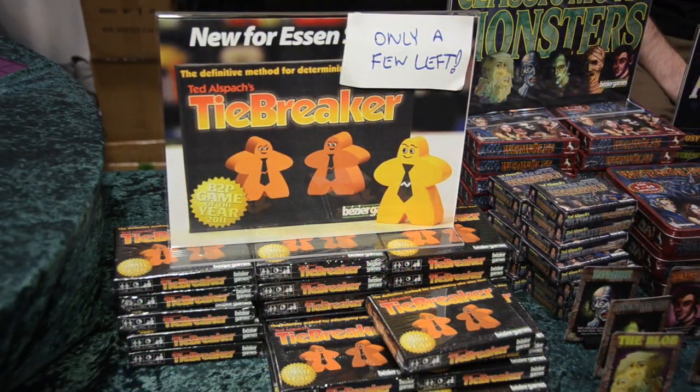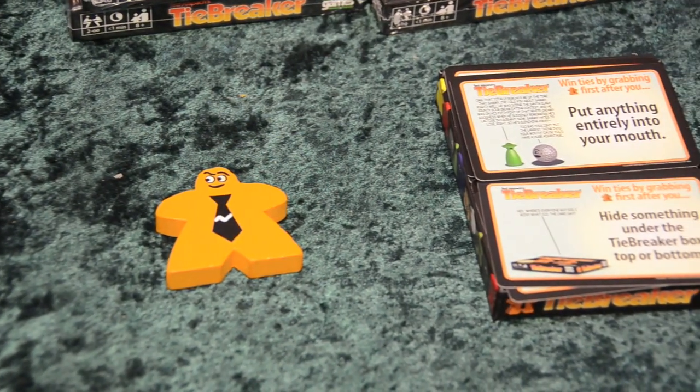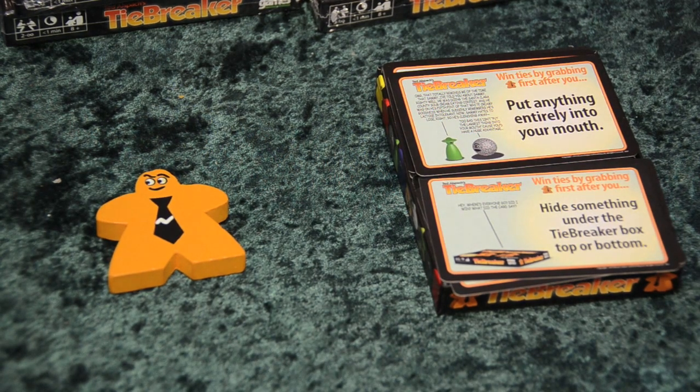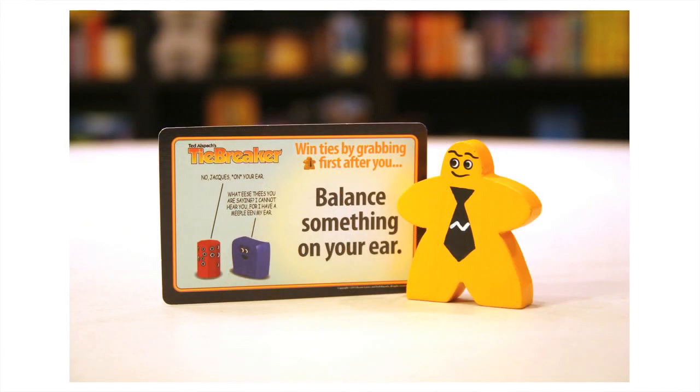Tiebreaker has a deck of cards. You flip a card with a task on it — something fun like invert your socks, or balance a card on your finger, or some other silly task. Then grab this big giant orange Meeple. First one to grab the Meeple after they do their task wins the tie. So it's not a random thing — there's still some skill involved, but it's a lighthearted way to end when your game ends in an otherwise really frustrating tie.